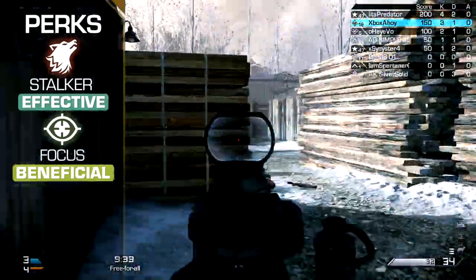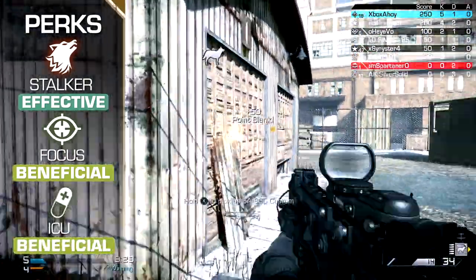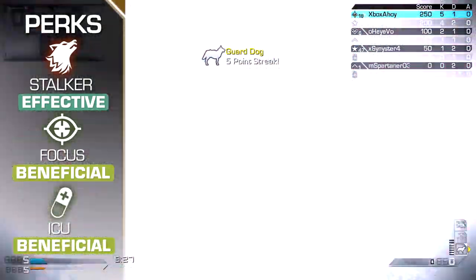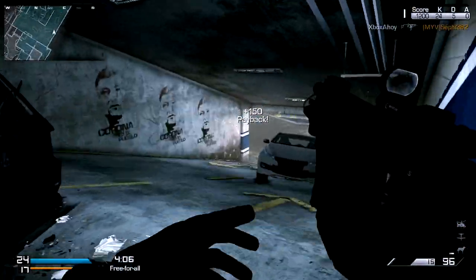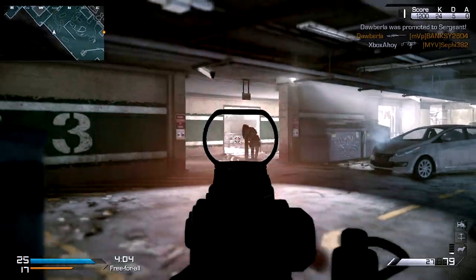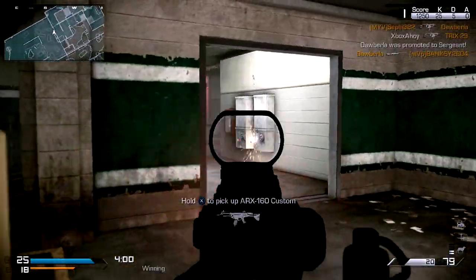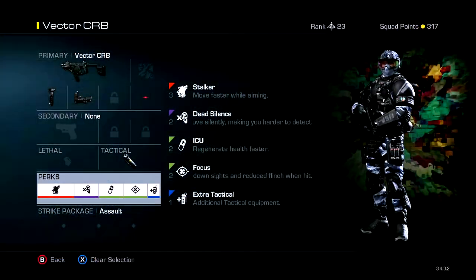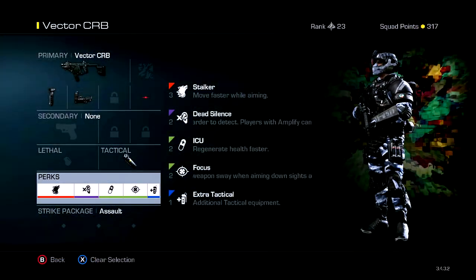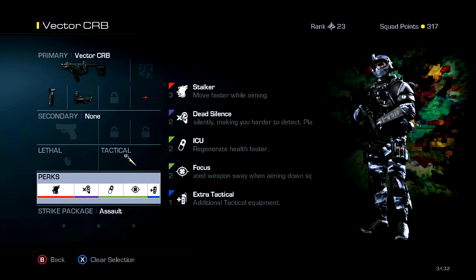Beyond this, resistive perks can be useful when pushing enemy hardpoints. ICU will speed health recovery significantly, making sequential gunfights less risky. Blast Shield is another good perk to have, especially for objective game modes. You'll be able to soak up the damage from IEDs, and grenades and C4 will prove less troublesome too. It can also be worth equipping some tactical grenades — breaching an enemy position can be very risky, so a concussion grenade or two can help to limit resistance.